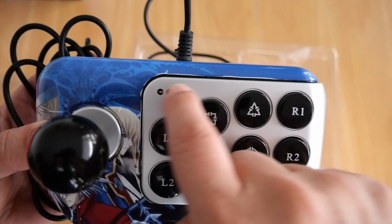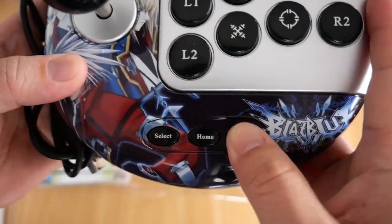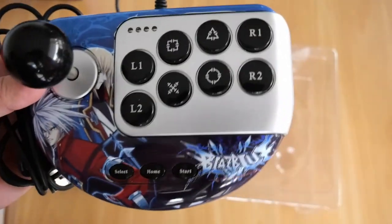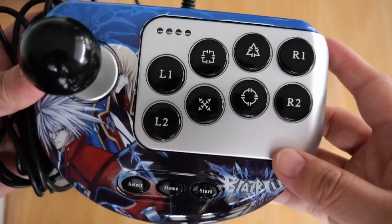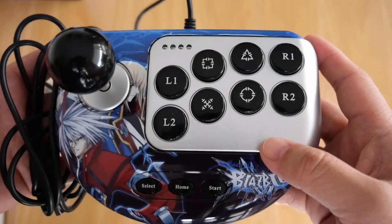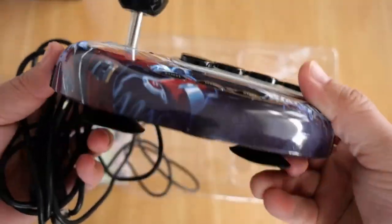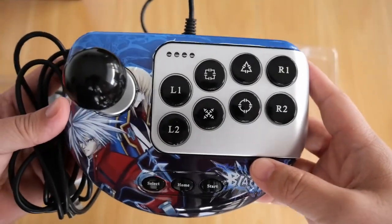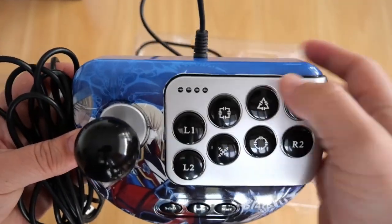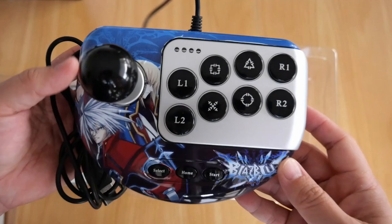These lights here will tell you which player you're on — one light is player one, two lights is player two, et cetera. It's clicky. It's got a select, home and start button, and it's got a nice artwork on it. I don't see any fading since I've kept this indoors away from the sun. I wouldn't recommend using this stick for pro tournament use — use it for a casual match with friends. But then again, if Luffy can use a PS1 controller and win the 2014 EVO tournament, so can anyone using this arcade stick. Practice makes perfect. Overall it's a decent arcade stick to have, especially if you're a BlazBlue fan — it's a must-have and it's pretty rare. There's my BlazBlue Calamity Trigger limited edition for PS3, which comes with the game and this neat little arcade stick.